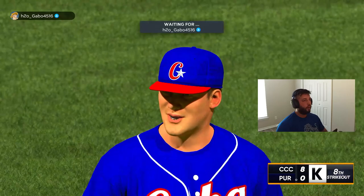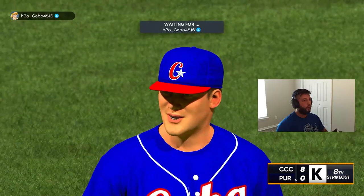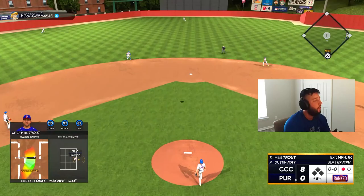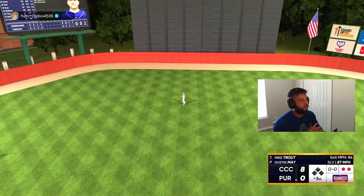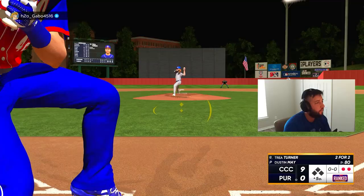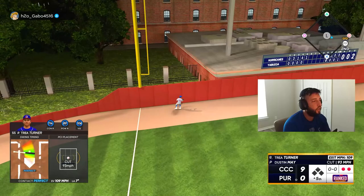We get four runs, taking an eight-nothing lead into the bottom half of the fourth. Good pitch, two down — he just missed it. Good pitch — I gotta take that, it's a ball, not a good pitch to swing at. We take a nine-nothing lead! Second bomb of the game — beautiful swing right there by Trey Turner. Another perfect-perfect, damn it!